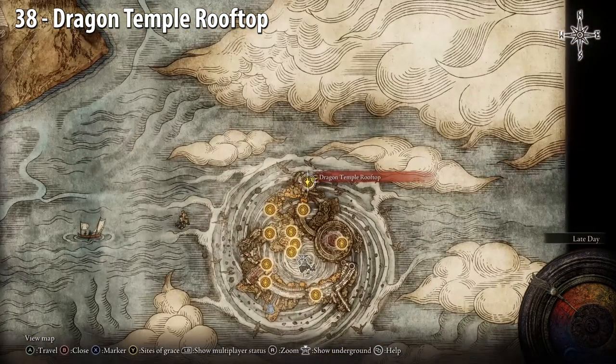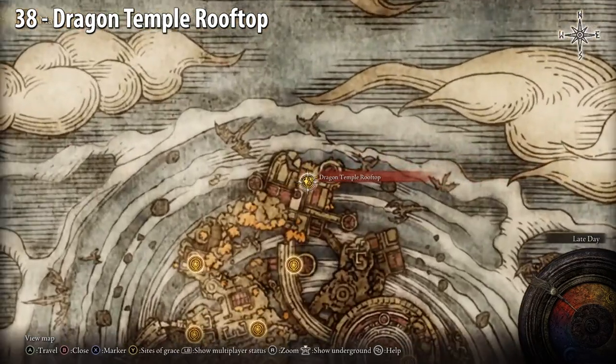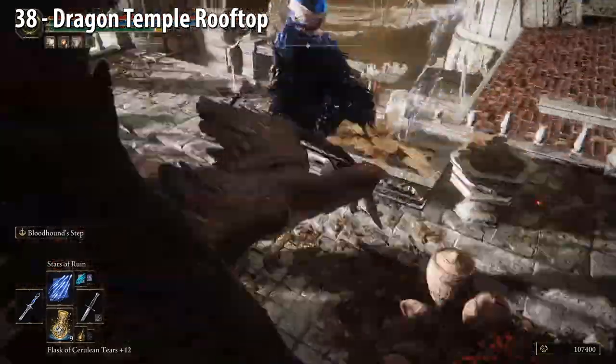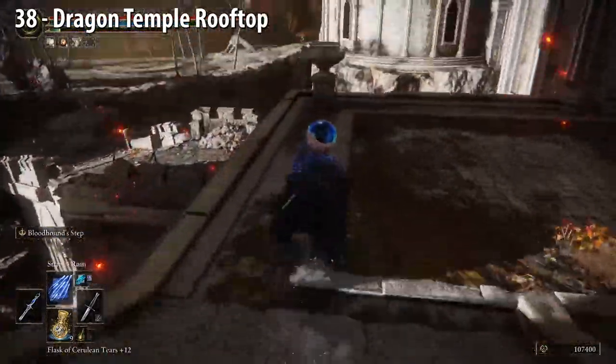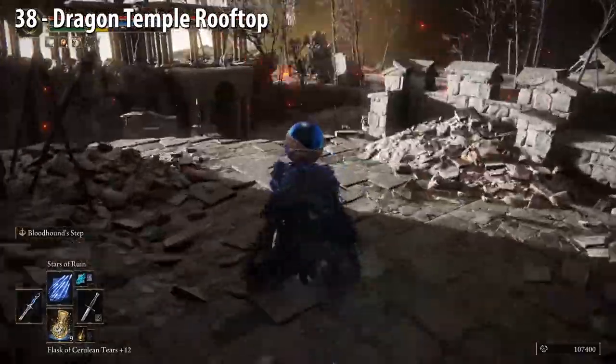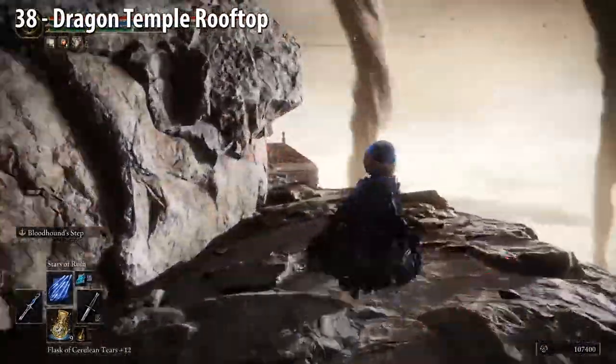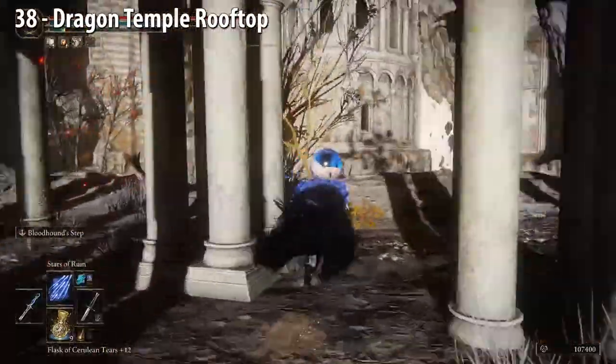Dragon Temple Rooftop — go down the rooftops and turn right. A big dragon will be here and it'll shoot red lightning, so watch out for that, unless you're into that kind of stuff. Turn left, follow the path, turn left, use this roof to get up, and there we go.